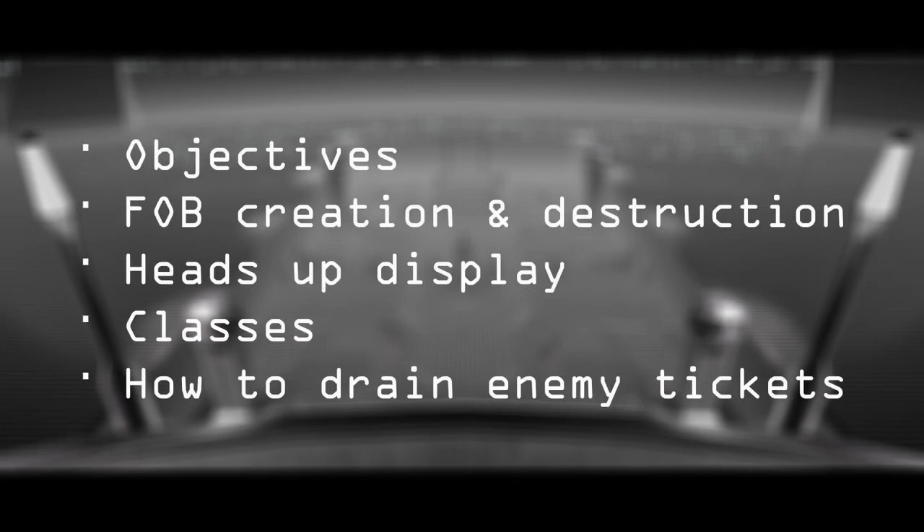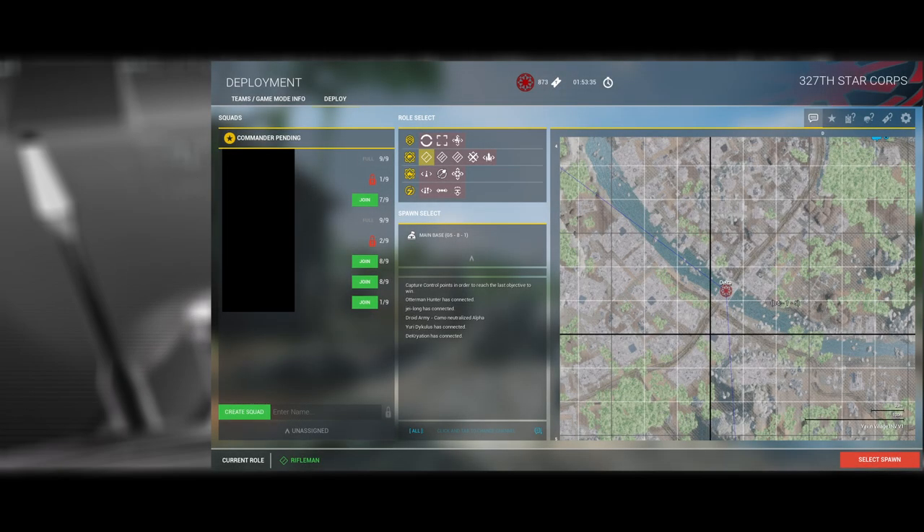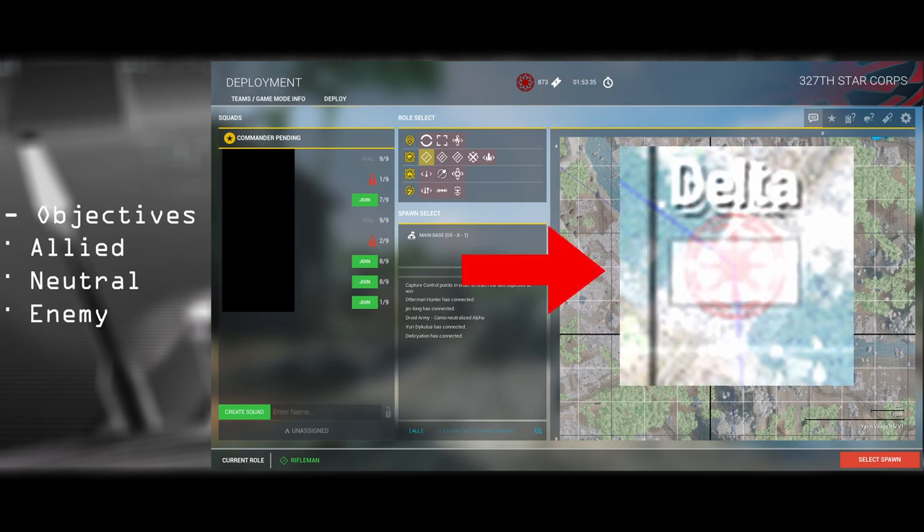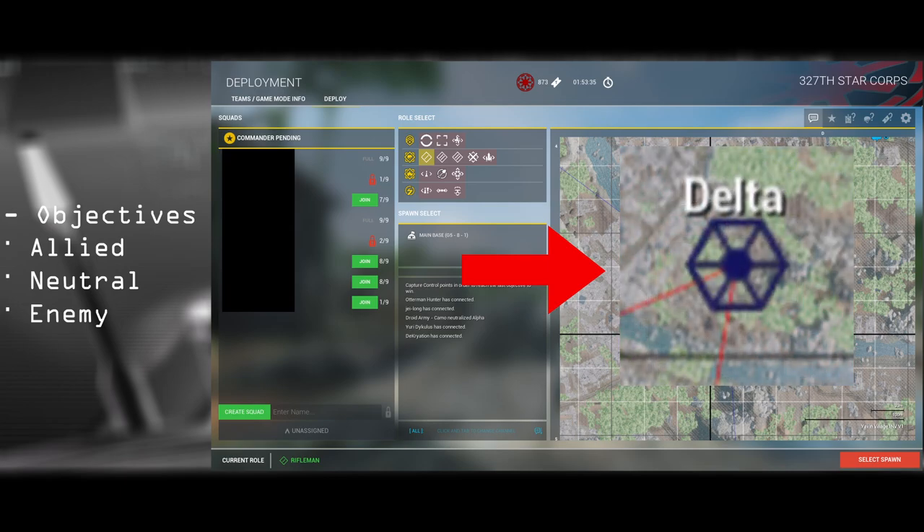This instruction will cover the following objectives: FOB creation and destruction of enemy FOBs, your heads-up display, classes, and how to drain the enemy tickets. This right here is your deployment map. On top of being able to see the map, you'll be able to join friendly squads, choose your class, and choose your spawn point. Most battles require capturing objectives — a friendly objective looks like this, a neutralized objective looks like this, and an enemy-captured objective looks like this.